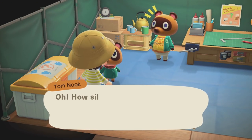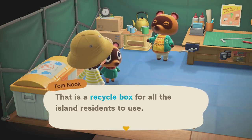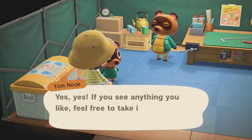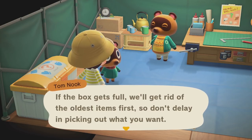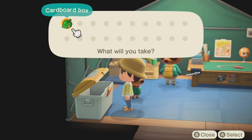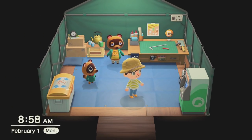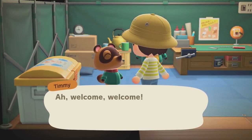Tom introduces the recycle box — a box for all island residents to use for items removed during construction. If you see anything you like, feel free to take it home. If the box gets full, oldest items get removed first. We got a cardboard box. A bunch of NPCs don't have jobs in this game yet — like Harriet. You don't need her to style your hair; you can do that in a mirror.